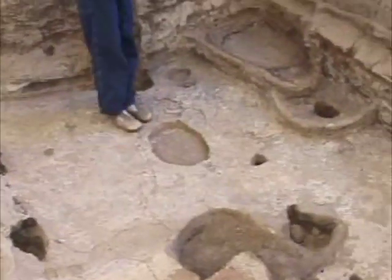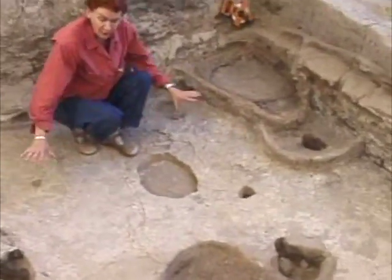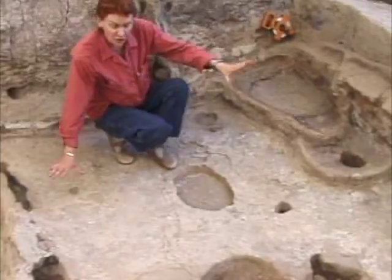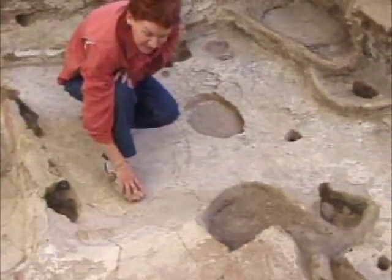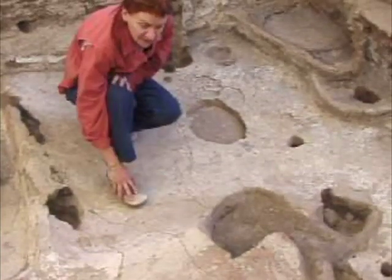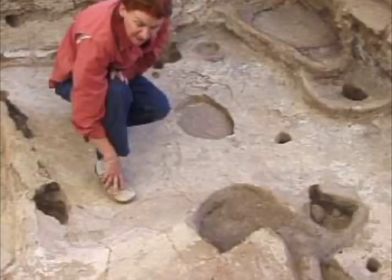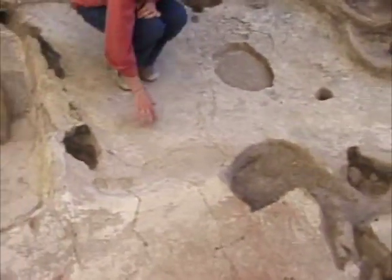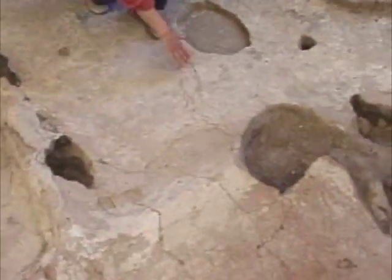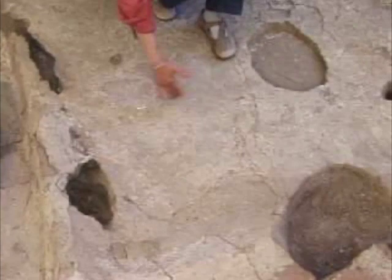In removing floor 10, basically in this whole area, floor 10 varies. When it's close to the central space, it is the same as in the central space. It has the same orange clay packing and a very nice, relatively thick layer of white plaster on top. And that goes up to almost the middle of the platform.